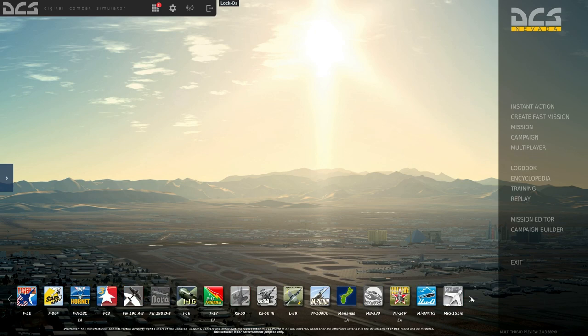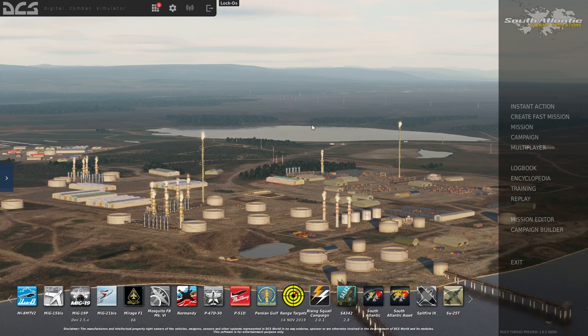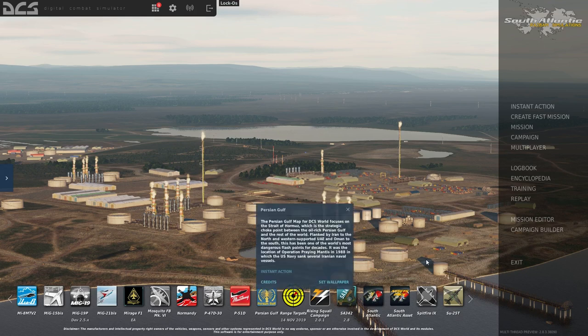I should also mention the South Atlantic map — it's actually pretty interesting with really unique terrain to fly over and a unique section of the world. However, not a lot of airports, and the map is still somewhat in development. If you like long flights it's worth it, as there are large areas with no airports. For your first map purchase, I'd recommend either Persian Gulf or Syria.